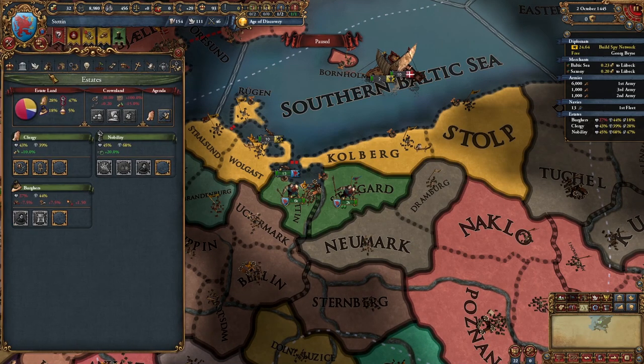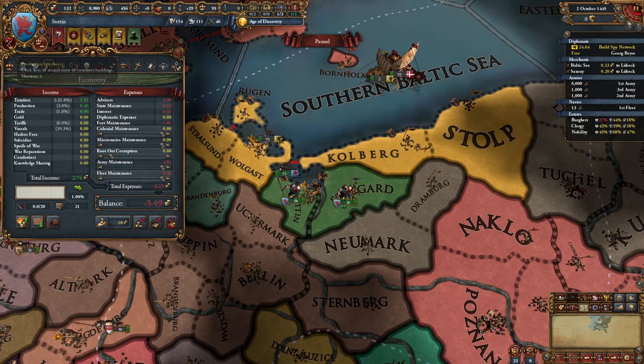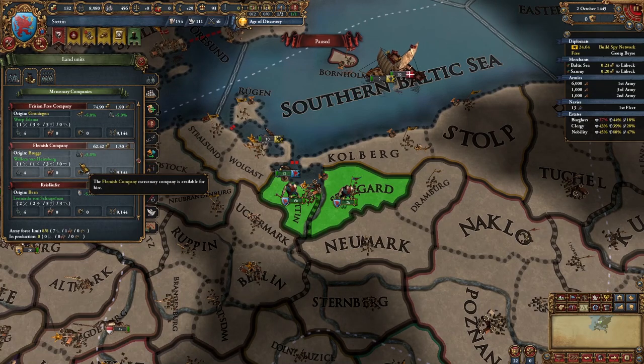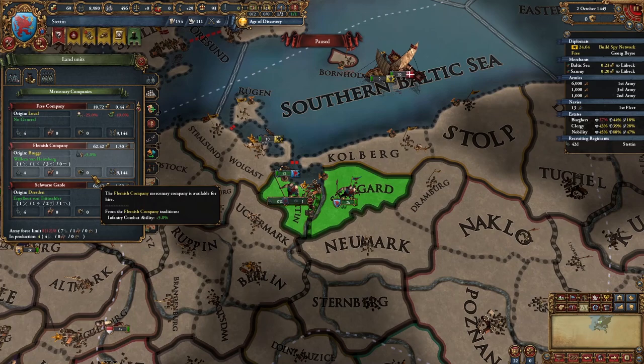Here I'm taking out loans in order to get a couple of merc stacks, since my spy network is close to finishing. This is my first mistake, since I should have recruited them earlier — ideally around the time the spy network is at 15%.